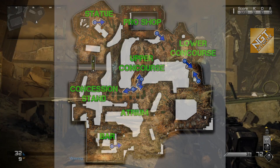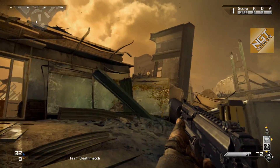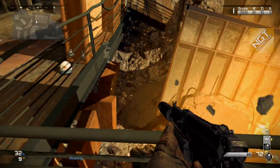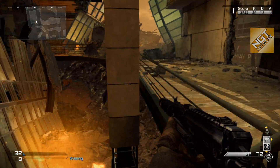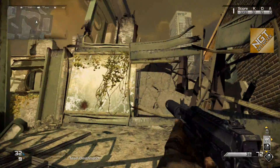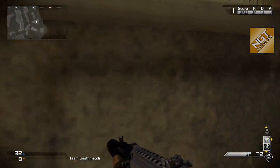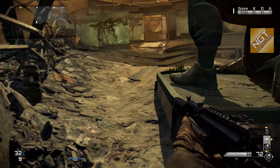We're back over by the statue and things are very different. We don't have that elevated position any longer, and the pro shop is sort of decimated — you only have the top level. You can jump over the railing to your death and that's about it. There's an opening up top where the upper level used to be. Back at the statue, you can now hop on top of the truck — you can also hop on this one, which we couldn't get on top of in the pre-KEM version.